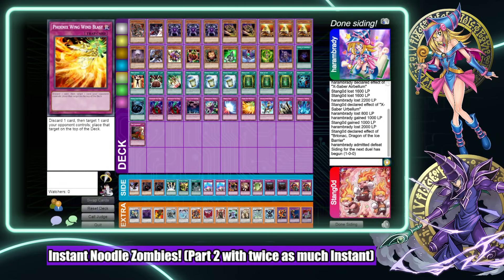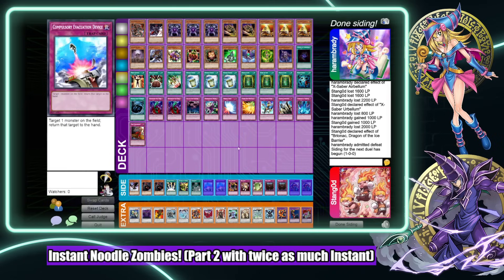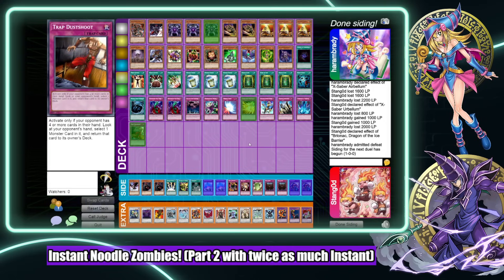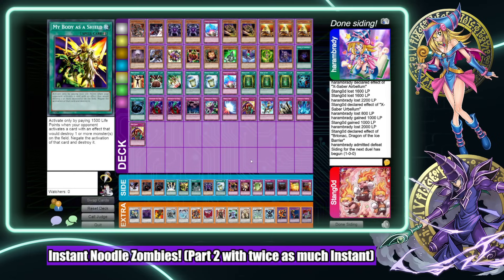I'm thinking if we want to put in skill drain against this deck. Fire dog is 1900 - we play too many recruiters to let him attack over our guy and get effects. So let's put in the skill drains. We also want to put in the compulses - take out the wing blast. Take out at least one Kaius going second. Book of life is just so good against this deck because it plays avarice and graveyard cards.